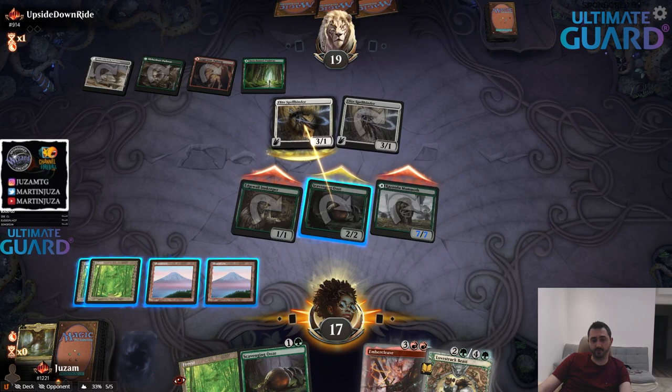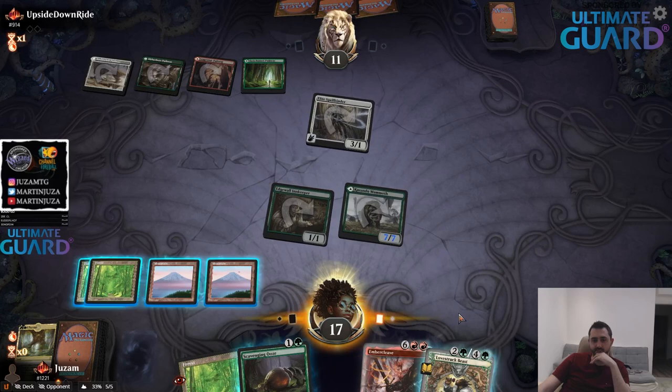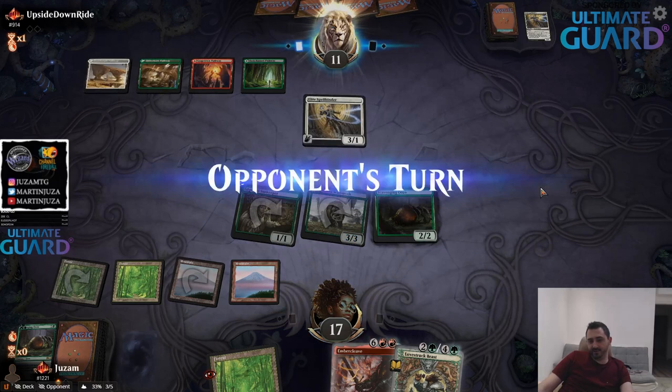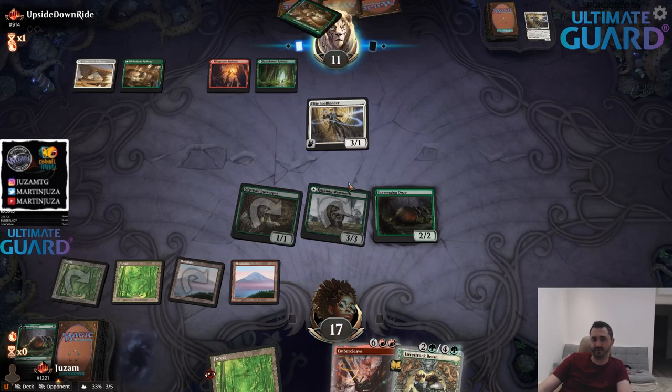I cannot leave. It is still not enough. I didn't want to sac the land — I guess it's too late for that. This is what happens when you play and talk at the same time. I should have just played this and double-pumped my Ooze so it would have been a 4-4, and had a high attacking Mammoth.